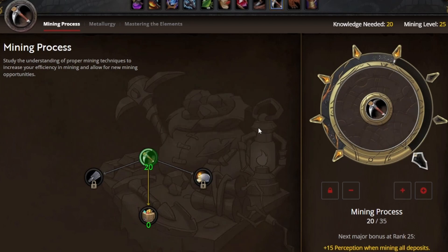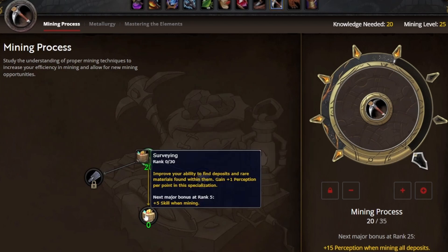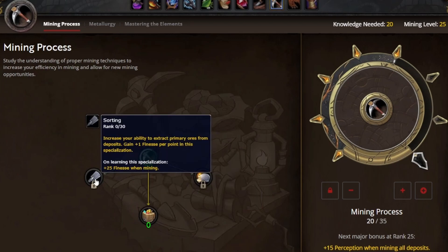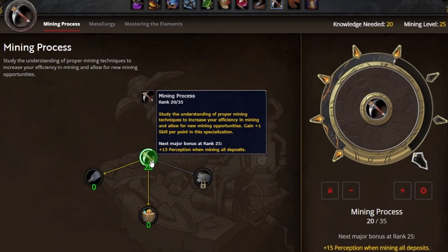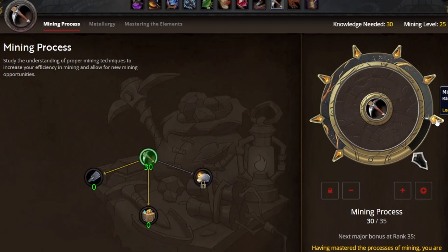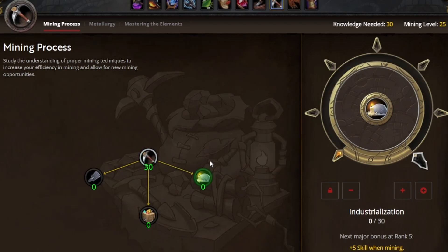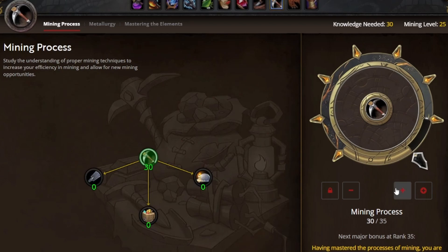Now we're at our second specialization. Because we already unlocked surveying, we get to pick between sorting and industrialization. Remember our priority — we're very interested in perception, and finesse was our second choice since it helps us with quantity of ore. We're going to keep hitting the mining process to get to rank 35. Once we reach level 30, we're able to pick another sub-specialization, so let's go ahead and grab industrialization. Having the extra deftness definitely doesn't hurt — we just aren't prioritizing it. Make sure to go ahead and learn that when it unlocks.